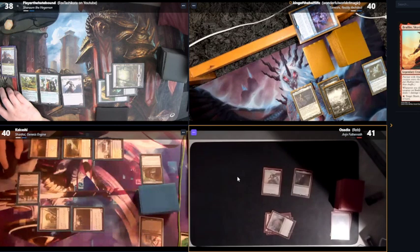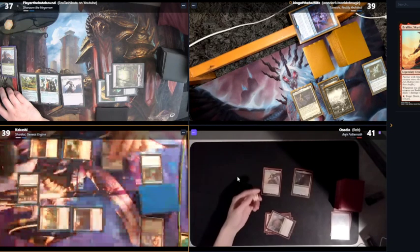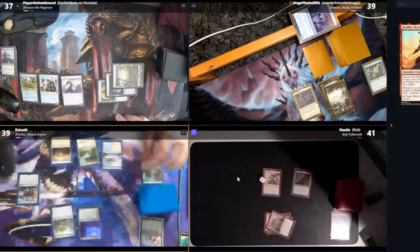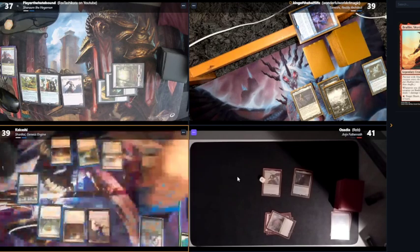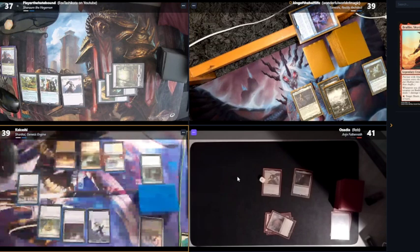I'll tap Anya and discard this madness card — draw cards, everybody takes one. And pass my turn. Brawling gets a +1/+1 counter. On upkeep, draw. Spare of Industry.